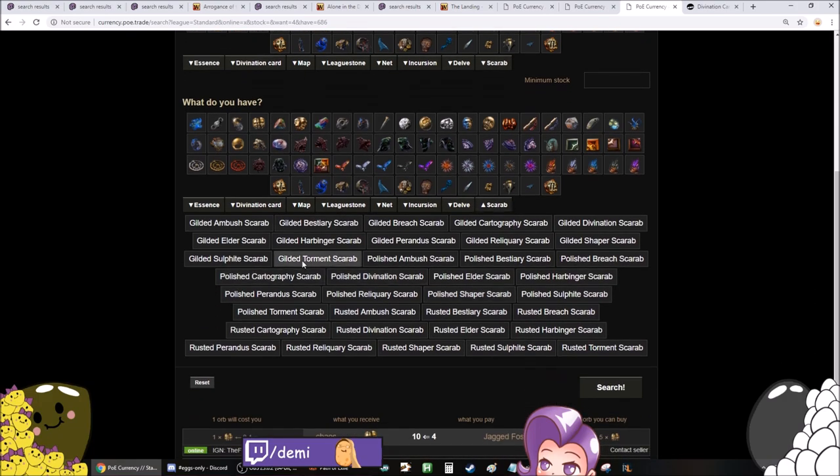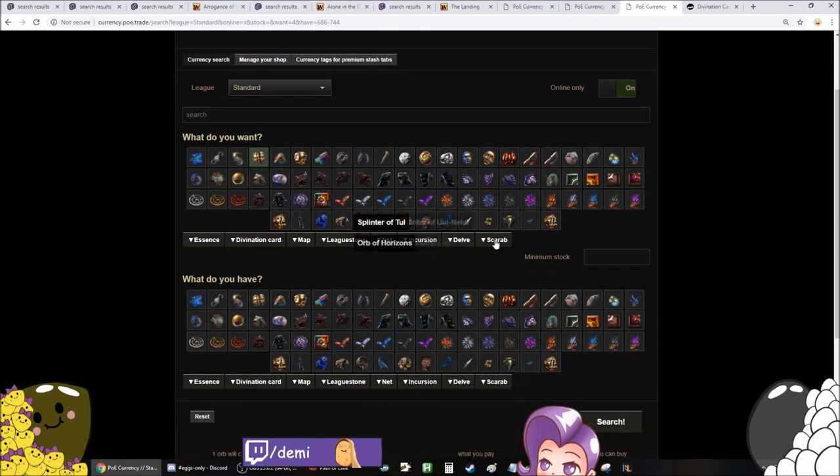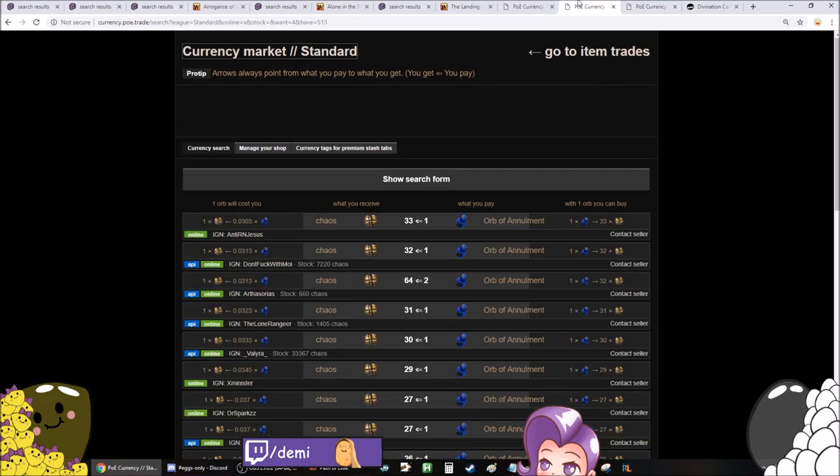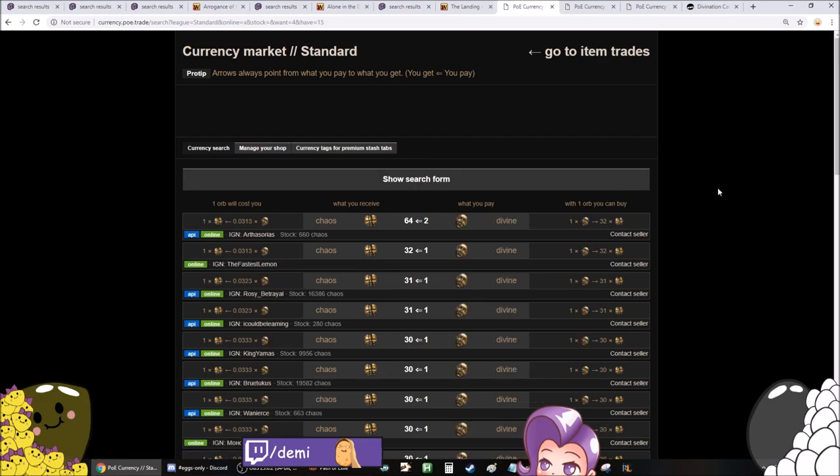It's the same with Scarabs — if you have Scarabs from last league, you can dump them to people. So on and so forth. Annulment Orbs in Standard are worth a shitload — 33 plus Chaos at the moment. Divine Orbs are worth a shitload too.